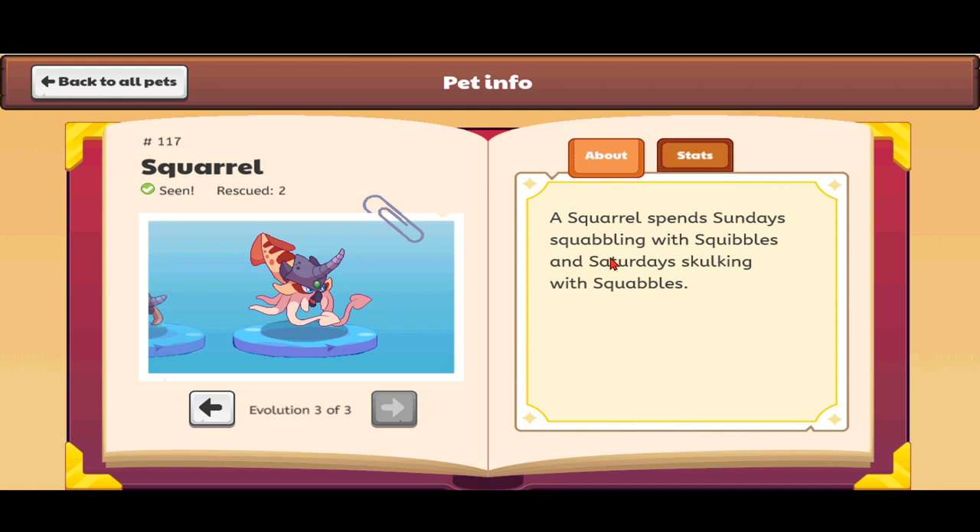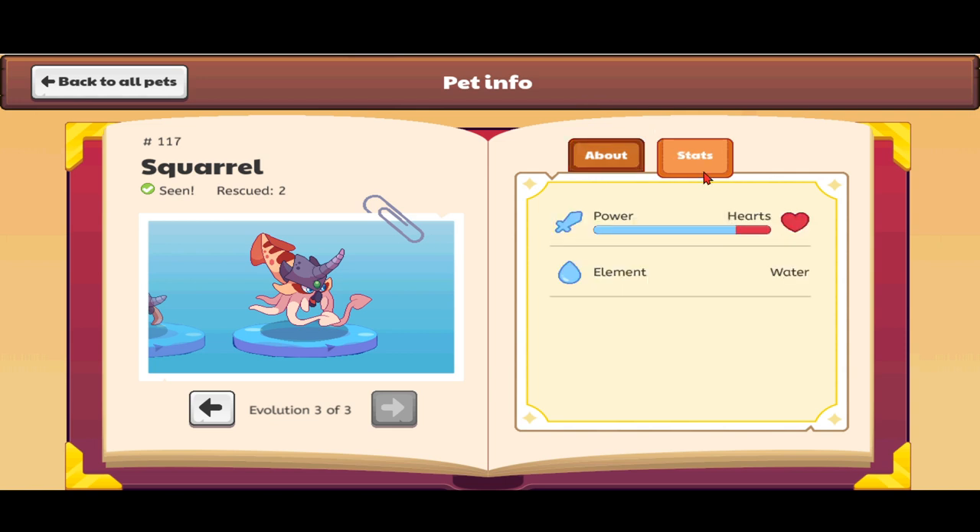The Squirrel's description reads: 'A Squirrel spends Sundays squabbling with Squibbles and Saturdays skulking with Squabbles.' That is quite the tongue twister — try saying it five times fast! If your tongue gets twisted, don't blame me — blame the Squirrel. Even though he's so cute to be blamed, you're off the hook, Mr. Squirrel. It's a water element pet with the same stats.